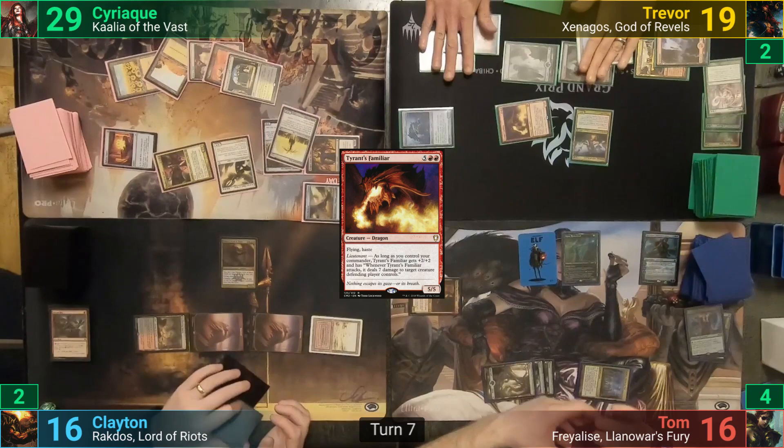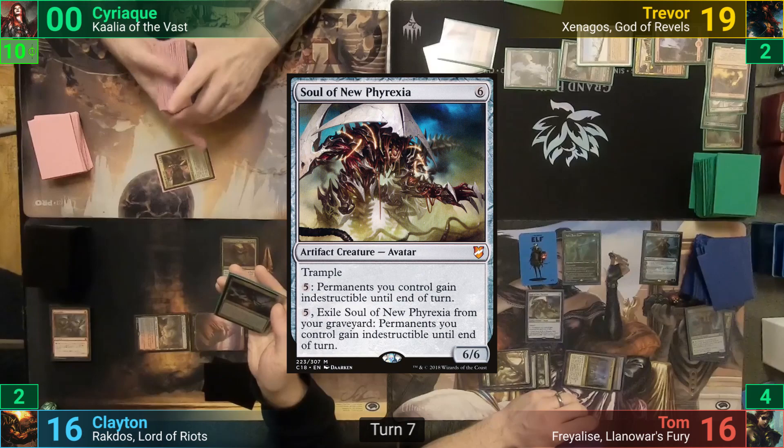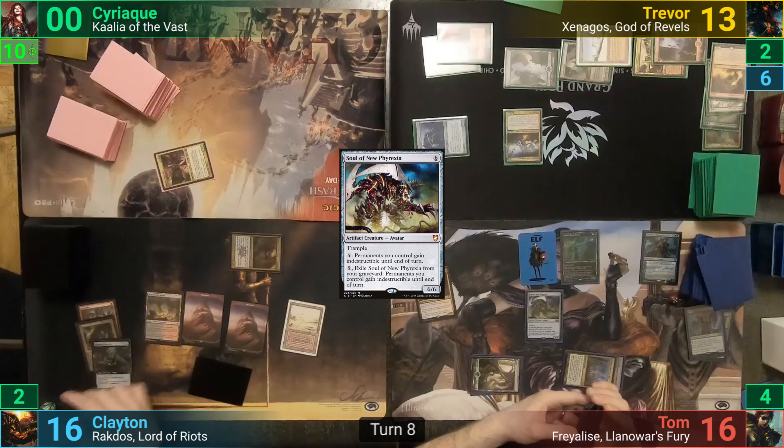Tom draws and plays out a Soul of New Phyrexia, sadly having no land to play, and passes. Clayton draws and goes to combat — Rakdos smashes into Trevor for six, reducing the cost of all Clayton's creatures this turn by six generic colorless. Clayton suspiciously counts up the card types in his graveyard and casts a further reduced Emrakul for literally only two mana. He targets Trevor with the on-cast ability, taking Trevor's next turn and giving Trevor an extra turn after that one.